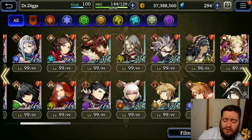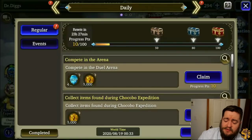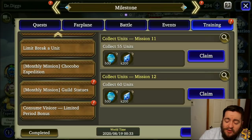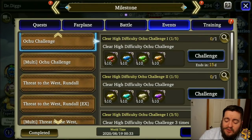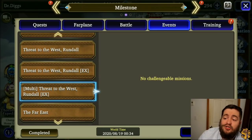We also got new milestones. If you go into milestones and then training, there are now 'make more friends' milestones. If you're someone like me with a lot of units, you pretty much have 1,000 rank EXP and 400 vizior just sitting there, which is pretty cool. They did come out with the Threat to the West Rundahl events, but the shops for the Rundahl event didn't reset — so if you already bought the rainbow stone or rainbow vision fragment, the only reason to run the Rundahl events is for the materials.